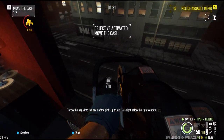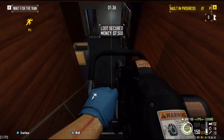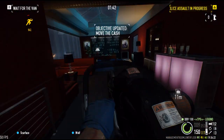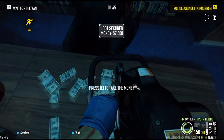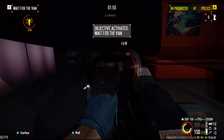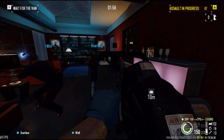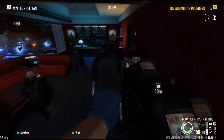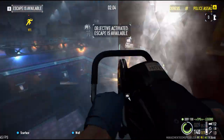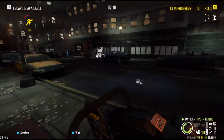There is the fan. Now all we have to do is wait for where the escape van will be — it can be in front of the nightclub or behind the nightclub. And there it is, it's in front. So let's go there, just run a bit.